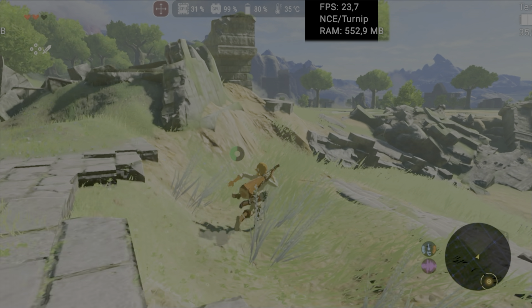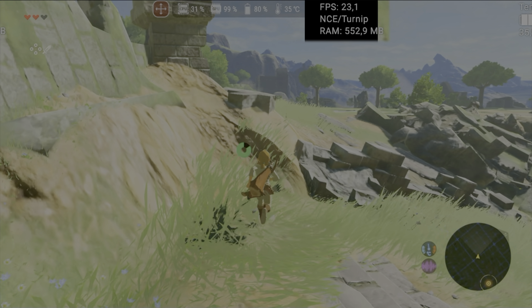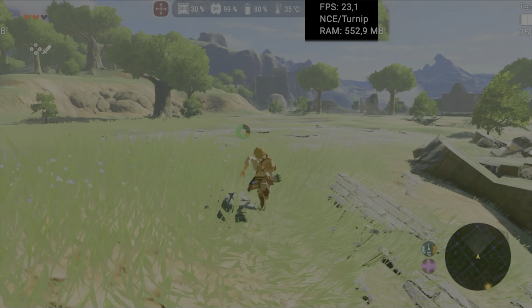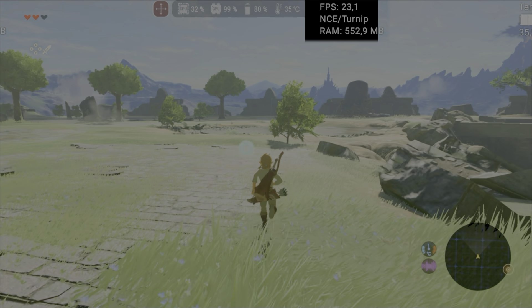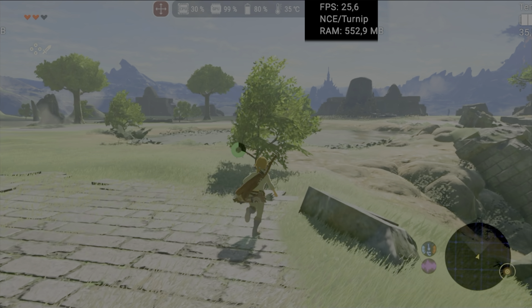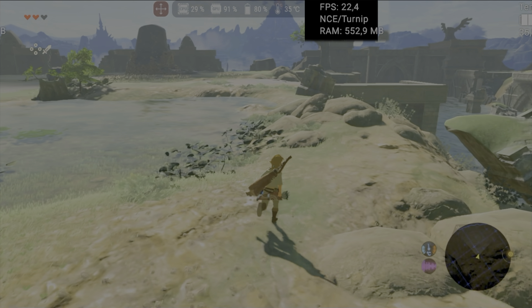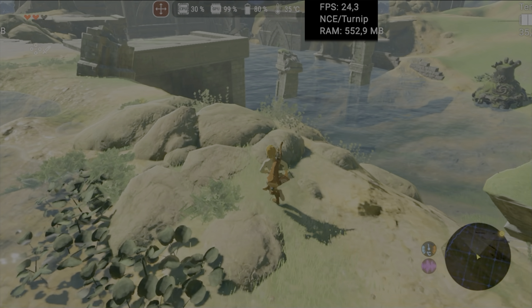Zelda Breath of the Wild underperformed. In other projects, I can maintain an almost steady 30 FPS at 720p, even in more complex environments. However, on Citroen, the average dropped to around 23 to 24 FPS in more open areas, resulting in a slower and less fluid experience.